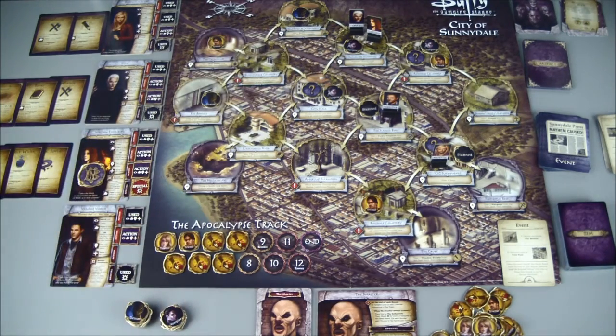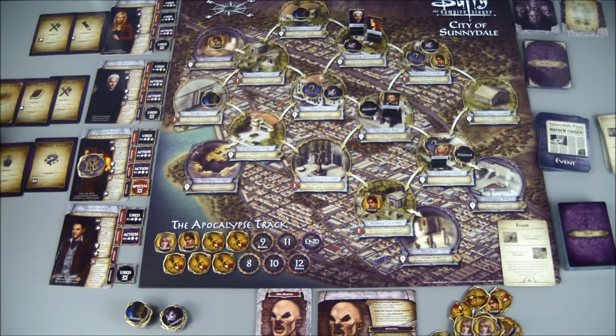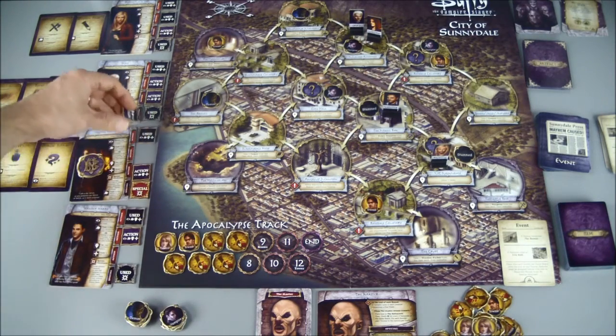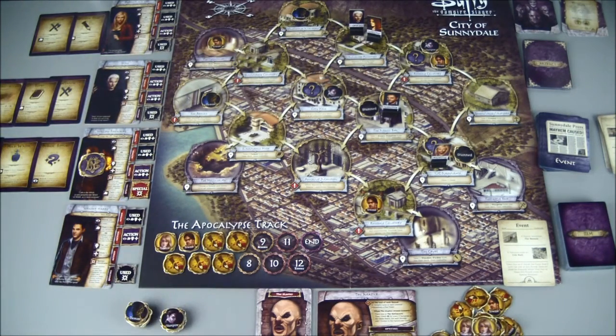Willow is at that location right now, and she can use her special ability, which is a fight action — she can slay a baddie in her location even if she has magic supplies in her hand, which she does. I don't want to use her special yet, so I'll have her do a fight action, and that will clear this vampire out and slay it. Xander has one action left.